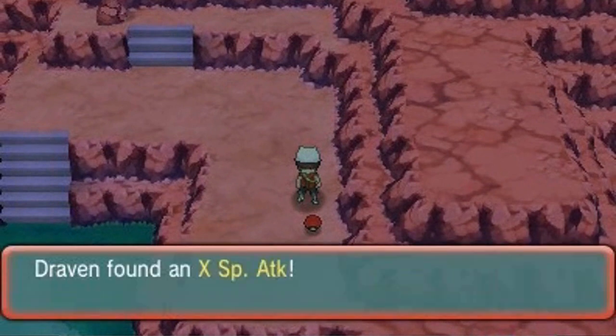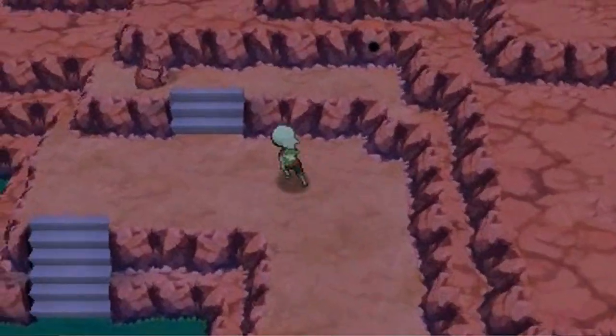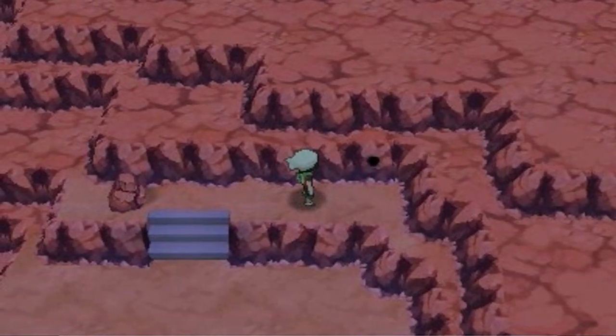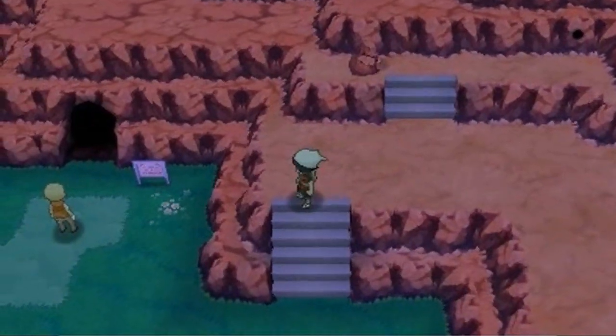Let's go ahead and grab this X item here — a special item. There's also something fishy about this spot: 'Maybe a Pokemon with the right move...' — and that right there is a Secret Base, which we'll be doing a little bit later. You guys are gonna have fun if you find my Secret Base!